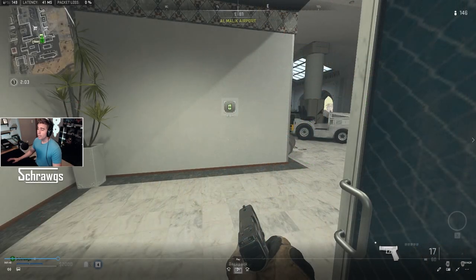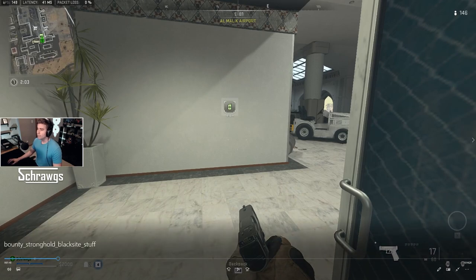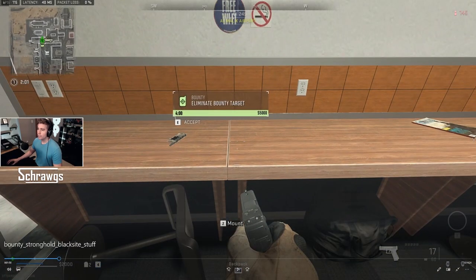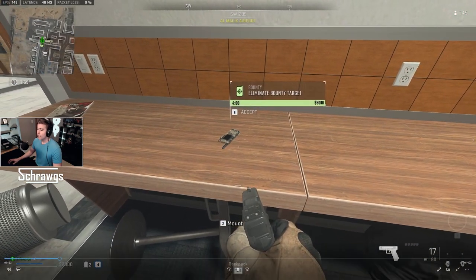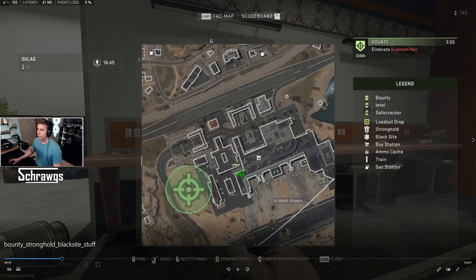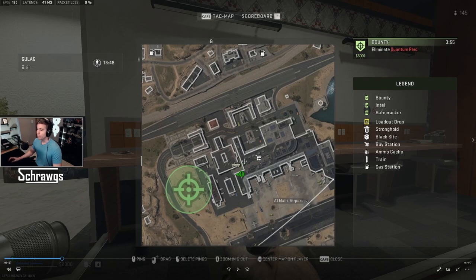Starting off with the Bounty Contract, once you accept this, it's going to select a random enemy player somewhere nearby that you need to track down and kill. It's designated by a little mobile phone icon with a target in the middle. The item itself is actually a mobile phone, and you can see that we're going to get $5,000 for completing this and have four minutes to do it. Opening up the mini map will give you a circle with a general idea of where they're at, and as you get closer to the target, the circle will shrink, giving you a more precise location.